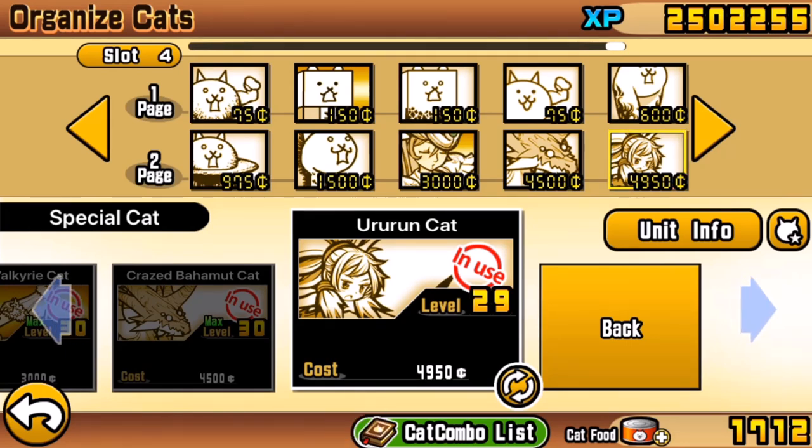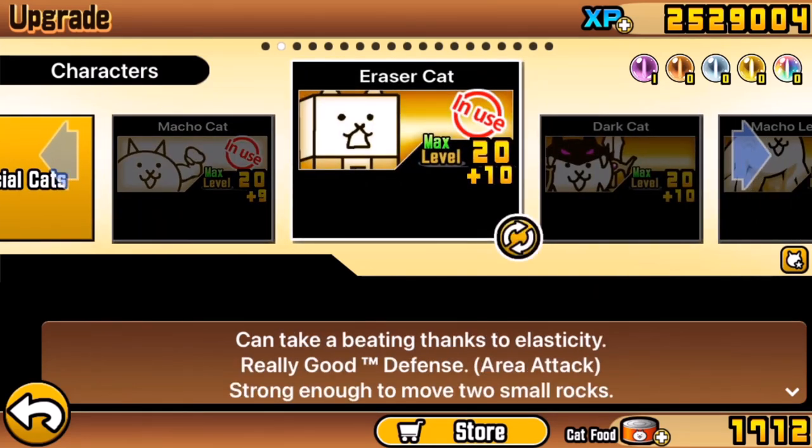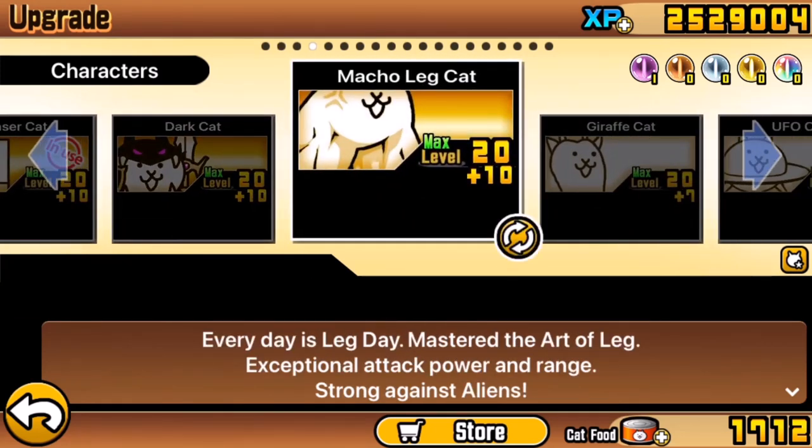If you do have big-ticket anti-alien units, it would be a very good idea to swap them into this strategy, because you'll have that big damage and usually long range, and it will be effective against aliens, giving you a much easier time. You're expected to have the basic true forms of Eraser Cat — Eraser Cat at level 20+10 is inordinately better than Tank Cat at level 20+9. Perhaps even more importantly, Macho Leg Cat — this gains an anti-alien, strong-against-aliens ability only when it gets into its true form, so if you're going to use Gross slash Legs, you need it in that form.